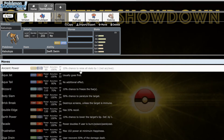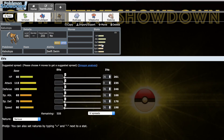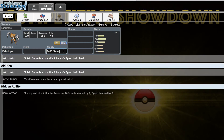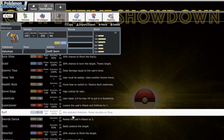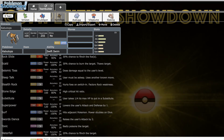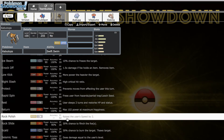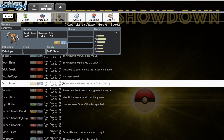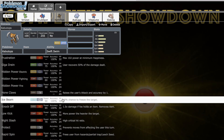Next up we've got Kabutops, which is a Stealth Rocker, a hazard clear, and has access to priority — so it does a whole lot of role-filling while maintaining offensive pressure and decent physical bulk. Speed is the obvious leave-to-be-desired stat, but maybe I can run a rain team sometime with Swift Swim and Life Orb. Its physical movepool includes Rapid Spin, X-Scissor, Swords Dance, Waterfall, Superpower, Stone Edge, and Night Slash.